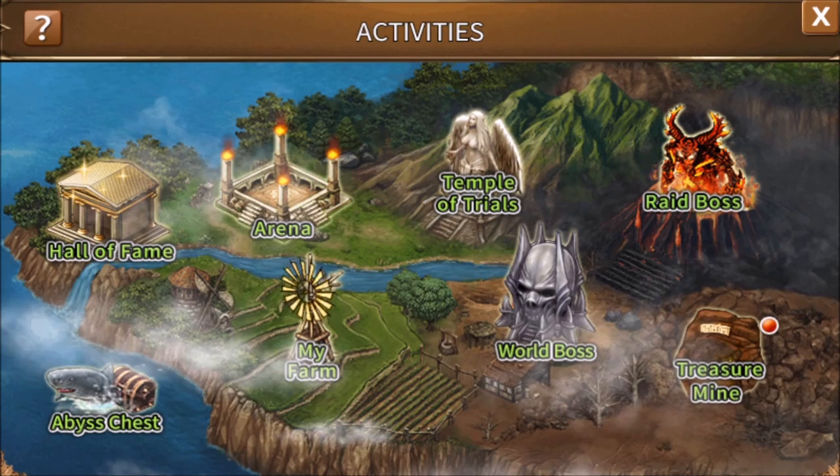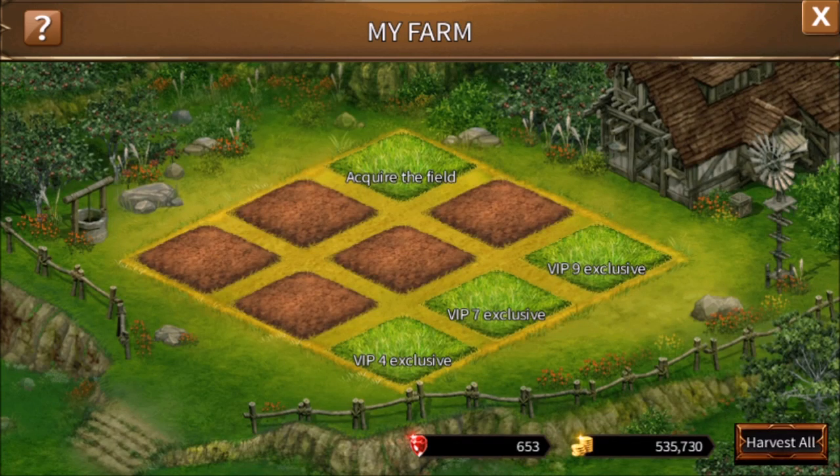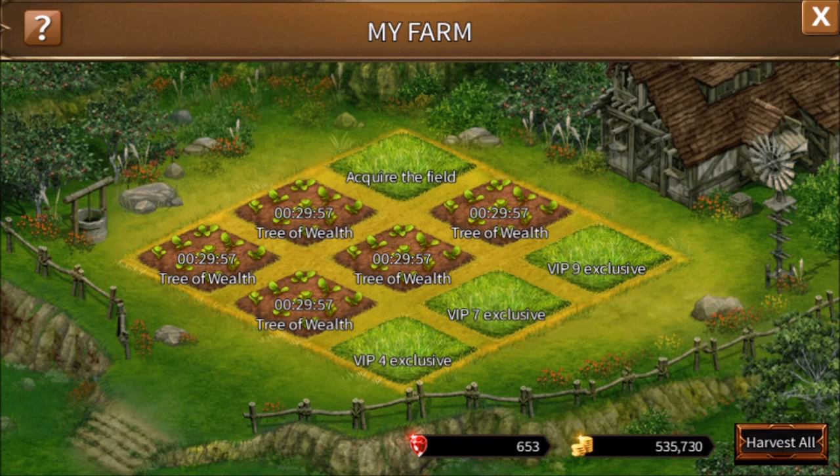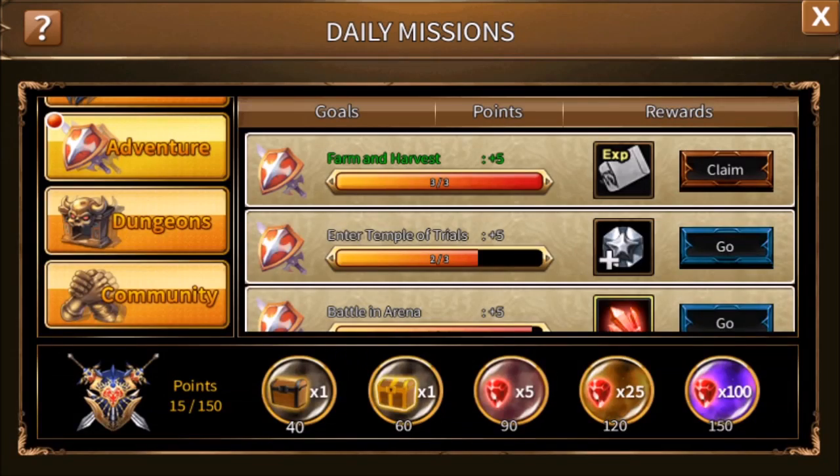We'll go back to the activities section. Right to the right of the abyss chest is my farm. We need to farm or harvest three times. Some of these activities may not be available to you until level 30 or 35, but 35 is the point at which most of these have opened up. We only really need two seed packets because both planting a seed and harvesting it count toward our three activities. If you just hit sow all, it will fill in all of your fields. The trees will grow for 30 minutes and then be available to harvest for full value for one hour. After that total of an hour and a half, you can still harvest them, but it's something like a tenth of what you could have gotten. That gives us a seed packet and five points.